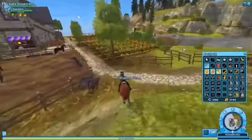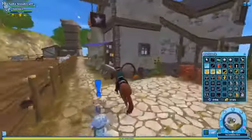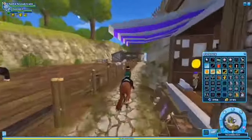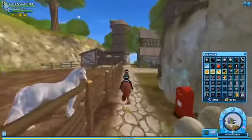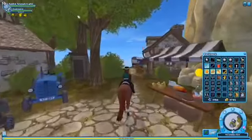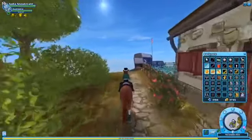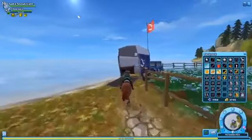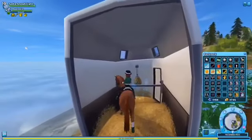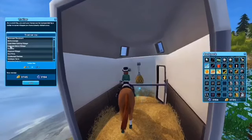The next horse we are going to go see is in Crescent Moon Village — and the next two horses are actually there. I'll be showing y'all the new model Arabian, the one I like, because who doesn't like the new models? They're really cool — well, in my opinion. Remember, you're allowed to have your own opinion, that's totally fine.